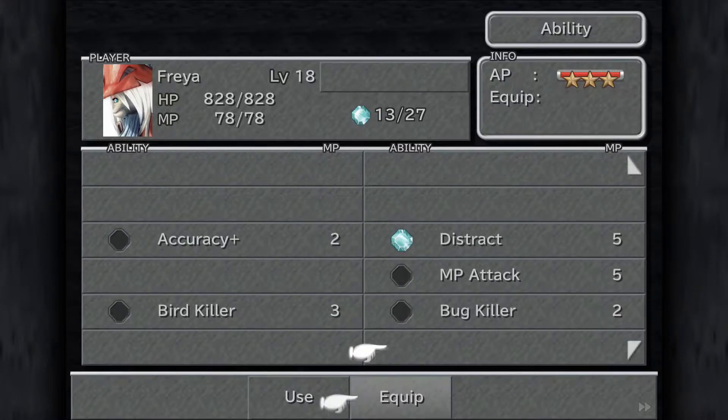So next thing the guide tells us to do is to remove everybody's equipment except for Steiner — we'll keep Steiner equipped and take everybody else's equipment off at this point. Did I do Quina? Yeah I did. Okay, and now we're going to make our way back out of Ipsen's Castle.